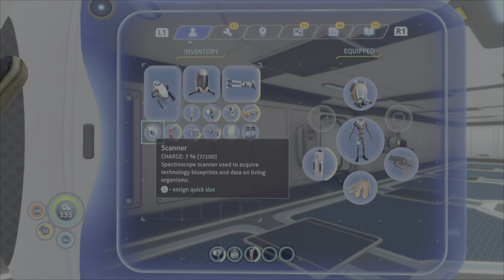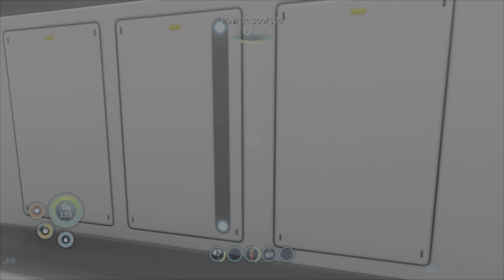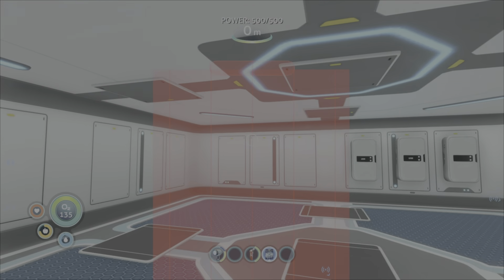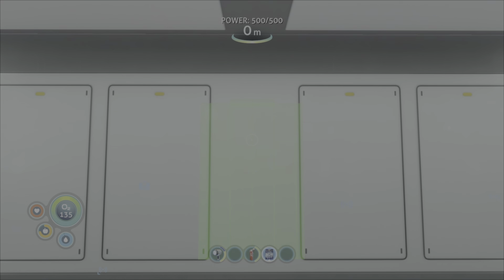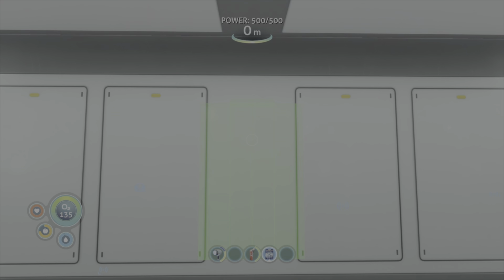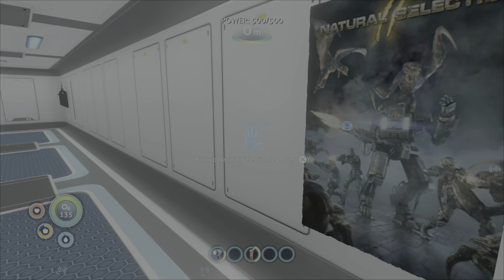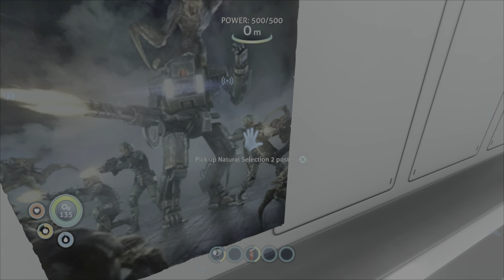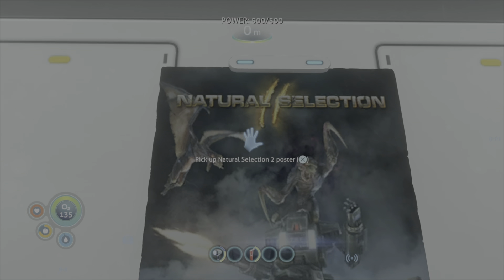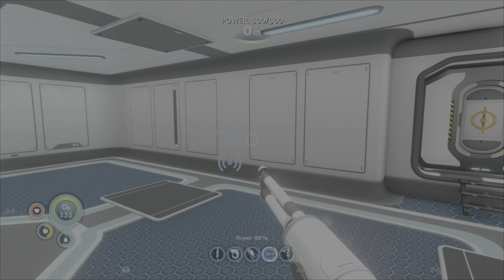How does this work - can we just place this down anywhere? Yes. Where's the most motivational place to put this? I feel like if we walk in we want to look straight at it, so like over here. Nice - I'm feeling motivated! It's quite a cool poster too - a suit fighting off like a Leviathan. Natural selection two - the reselection. All right, let's build the fabricator.